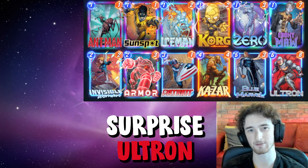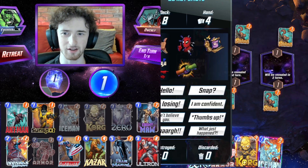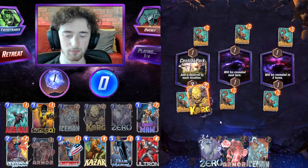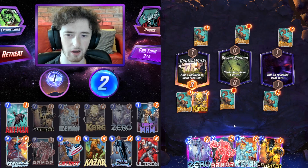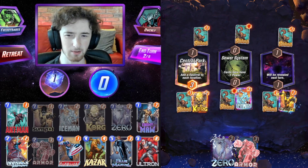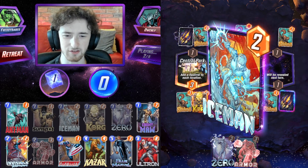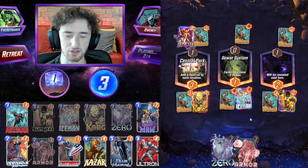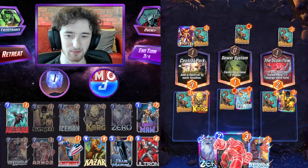Okay, we're going to be up against 'Only I Know' — they've played a lot of Thanos in the past. Let's check if they are Thanos; they're not. I'll start with a Korg here, get the rock in their deck hopefully. I want to protect these one-cost cards with Armor. Iceman is another option, maybe Iceman and Sunspot here. I don't love the Sewer System for us.